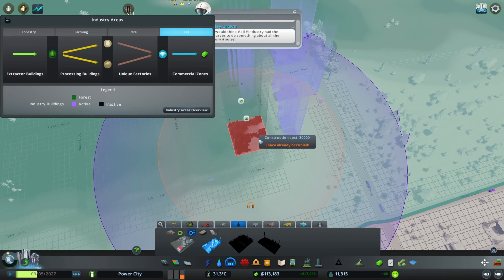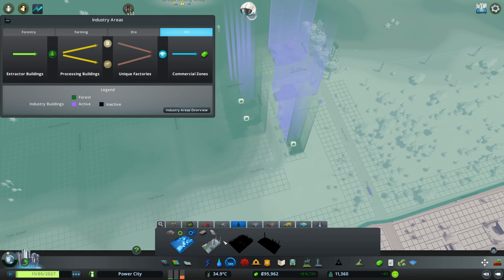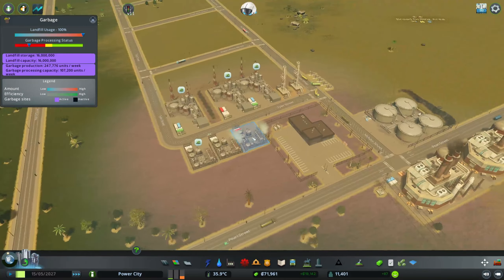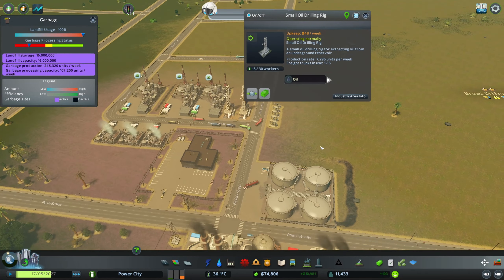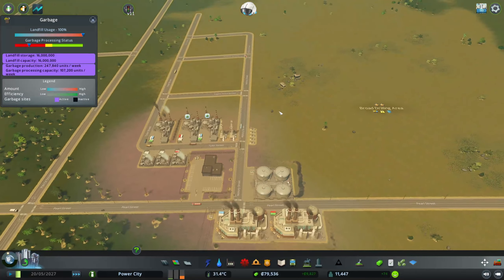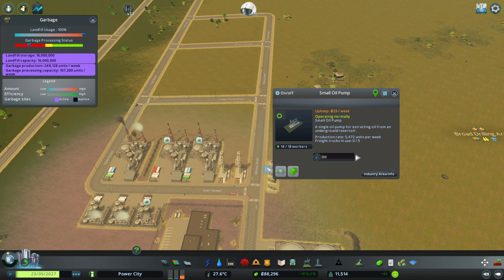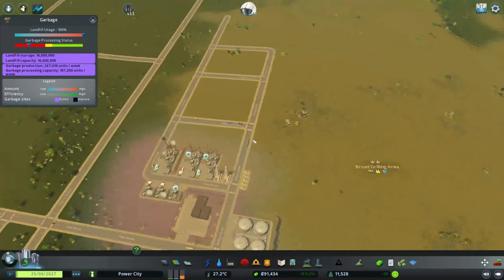We have this oil pump which can do 6,400 units — that's just nuts. We should definitely already be making enough oil for all of this stuff. Let's put down a couple more, and we should put down some crude oil storage: 400,000 versus 300,000 capacity.